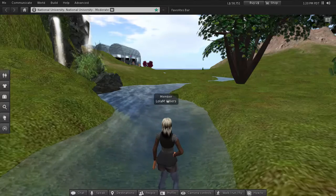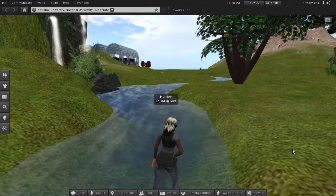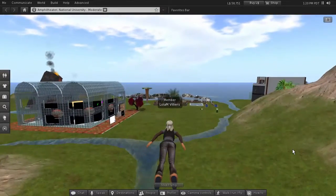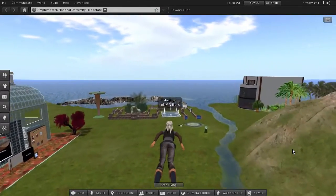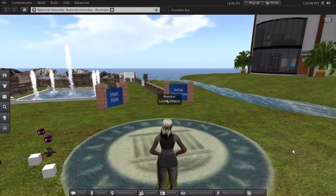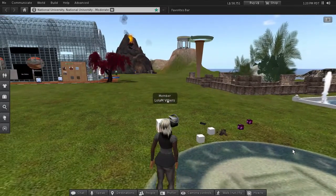Whenever you land, you're probably going to land where Lola is right now, in the water. No problem — click the F key on your keyboard, and then forward and back will allow you to fly forward and back, left and right. Lola is flying over here to the National University emblem, where you might also land when you first log in.